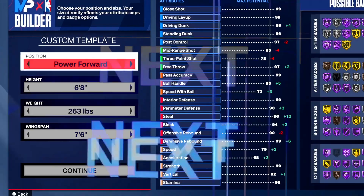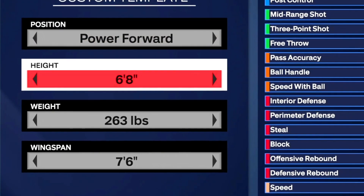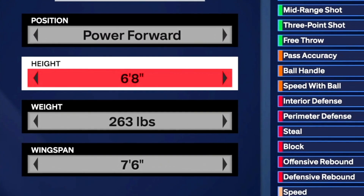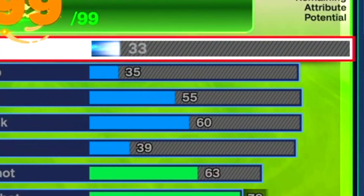To start off, it's a power forward build. We're going six-eight, 263 pounds, and 76 wingspan. Let's jump right into it.